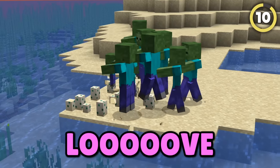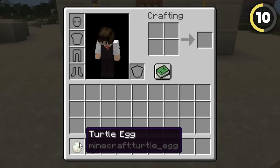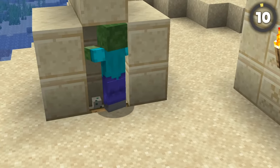Everyone knows zombies love turtle eggs — or hate them, I guess. But you can actually use this to protect your base. With just a single turtle egg and a trapdoor, you can create this super simple zombie trap that will kill every zombie nearby for you for almost no cost.